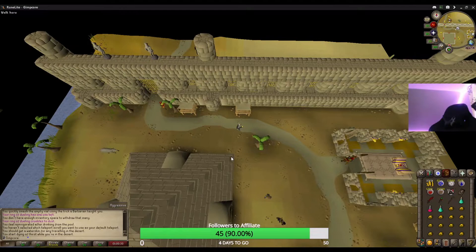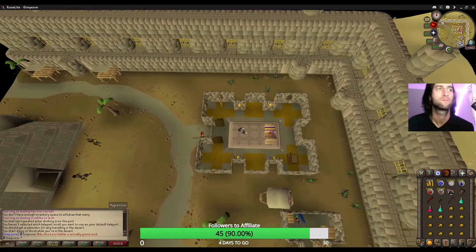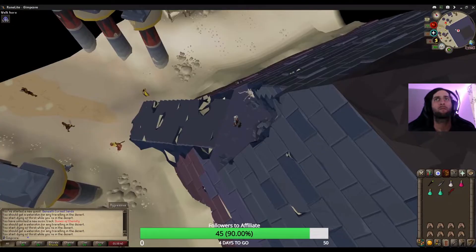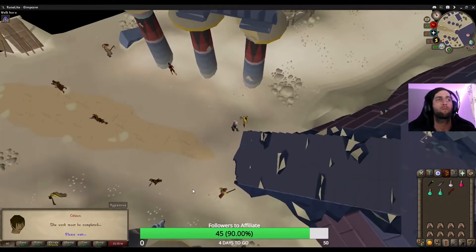Go to the campsite east of Sophonem and talk to Mesa. Inspect the blocked entry at Jaltiva's Pyramid.